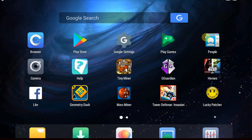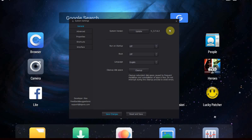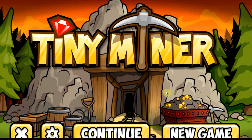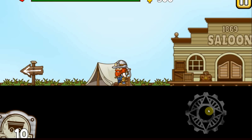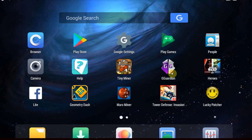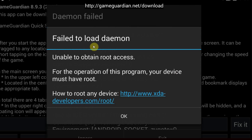I've got my Nox app player enabled right here, and essentially what this emulator allows you to do is switch on and off your root. So at the moment, as you can see, my root is off. So let's try to start GameGuardian and this little game that I've hacked numerous times that is easily hackable — Tiny Miner — let's hack the gold. So let's start GameGuardian and... failed to load, unable to obtain root access.